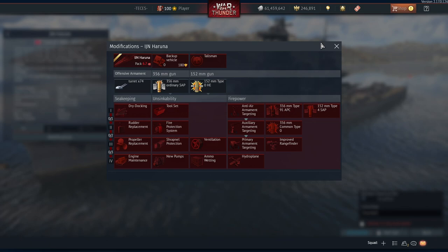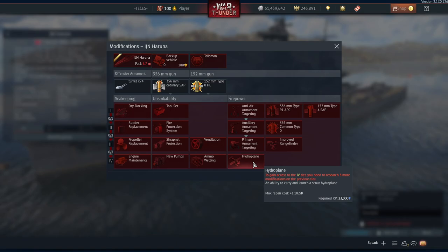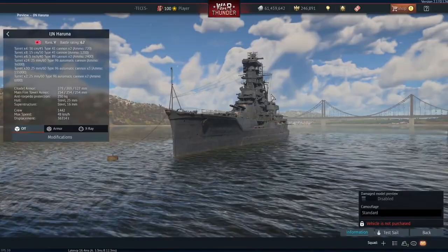It has all the standard stuff you find on a battleship — nothing really new here. This thing is going to have a ridiculously high mod cost though, which is going to be a problem: 11,000, then 16,000, 14,000, and then 23,000 — so not as high as it could be, but still pretty up there for a vehicle.